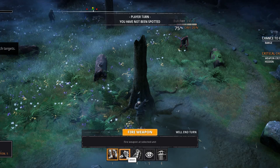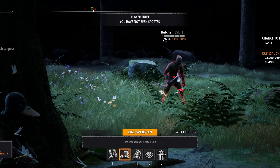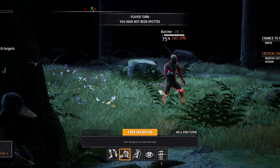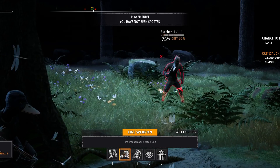So let's fire the weapon. We have 75% chance to hit and 20% chance to crit. We can see all four hit points are flashing — so if we hit, this will be a kill.